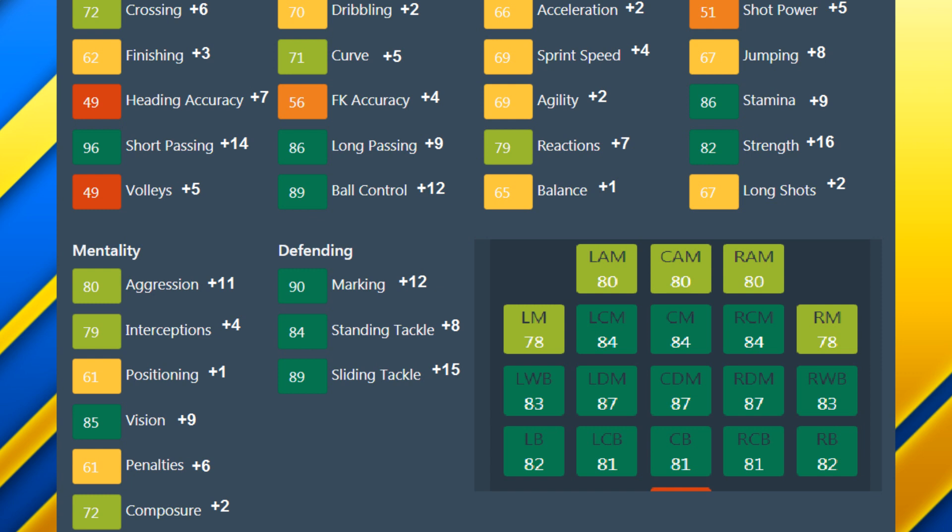To wrap up, here's the growth of each individual attribute over his career. Crossing up by six, finishing up by three, plus seven to heading accuracy, short passing grew by 14, volleys up by five, dribbling up by two, plus five to curve, free kicks up by four, long passing up by nine, and plus 12 to ball control. Acceleration and agility both grew by two, sprint speed by four, plus seven to reactions, plus one to balance, shot power grew by five, jumping up by eight, stamina up by nine, and a massive plus 16 to strength. Long shots grew by two. Mentally, plus 11 to aggression, interceptions up by four, positioning up by one, plus nine to vision, penalties grew by six, and composure up by two. Defensively, marking up by 12, plus eight to stand tackle, and plus 15 to slide tackle.